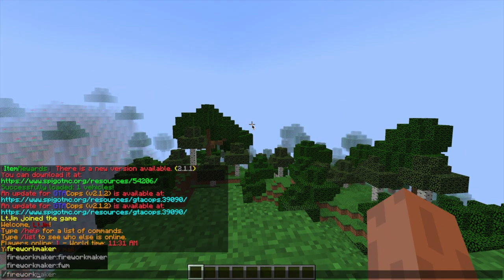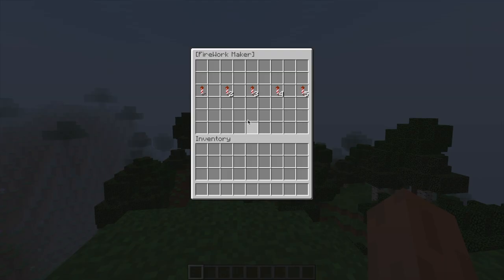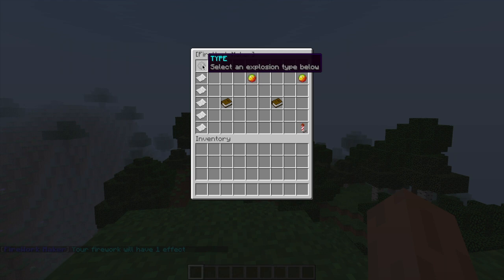If we do slash Firework Maker it will open up the GUI, or FWM for short, and initially we can choose the amount of effects that the firework has. For this tutorial we're going to start with one. While we're in here we can choose the type, the color, the fade, whether it has a trail or not and whether it flickers or not.